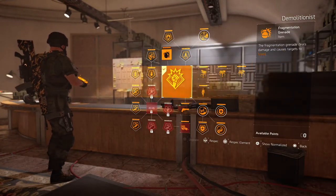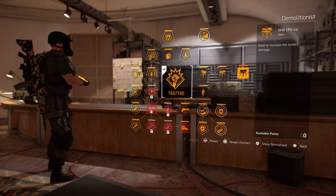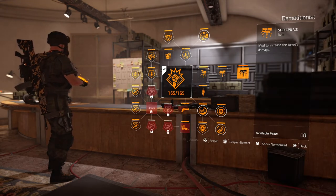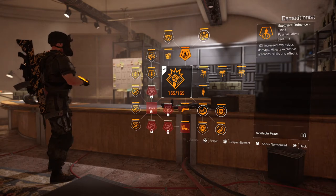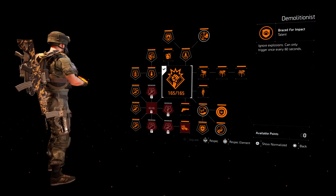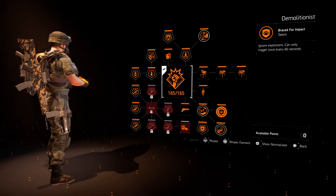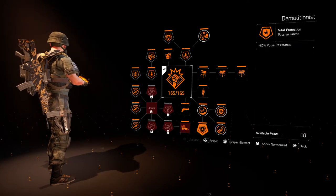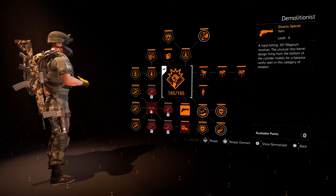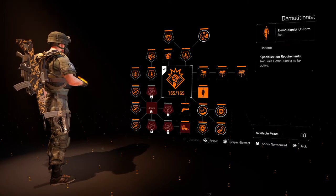I'm using the Demolitionist for this particular skill tree, and there are a few reasons. One is the 10% extra damage mod that you get out of the gun turret that you can put in any of the turrets. Another one is the Explosive Resistance, so you can avoid explosive damage. In the harder missions particularly, the grenade spam is just unreal, so having the ability to soak one grenade up is quite handy. Those are the main reasons, other than just having synergising weapons, and the grenade launcher is kind of handy.